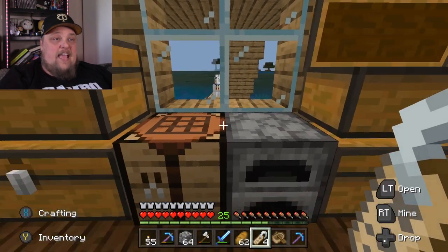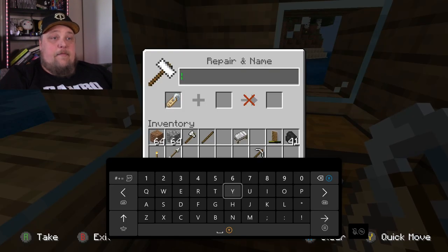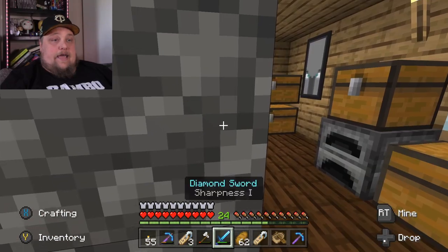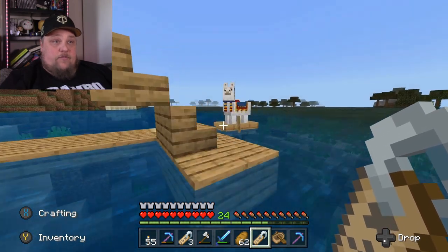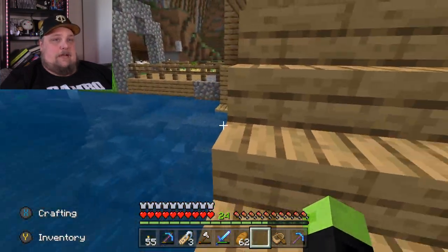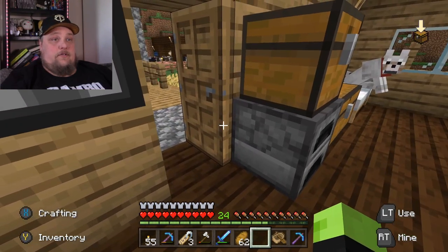Luckily I got lots of iron. I kind of want to have another anvil here anyway because I do use it for other things. All right, let's name our Boat Llama — 'Boat Llama'! Now I don't know if we can put it on him — I've never put a name tag on a llama before, so I don't even know if it'll let us. It does — Boat Llama! There we go! What's up, Boat Llama? He won't spit on me — that's why I keep him. He has never spit on me because he's a good boy.